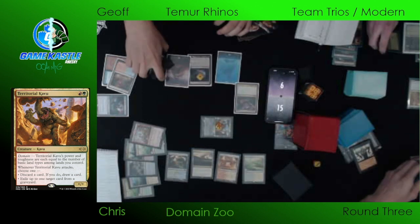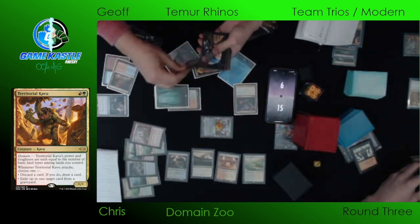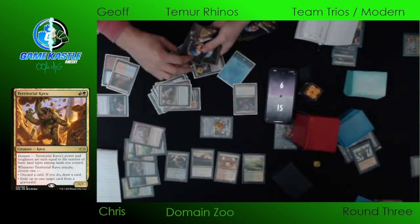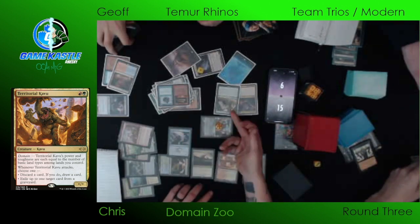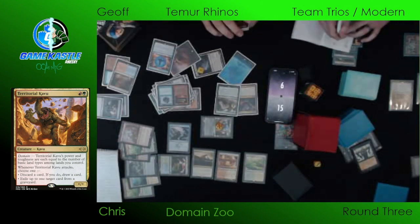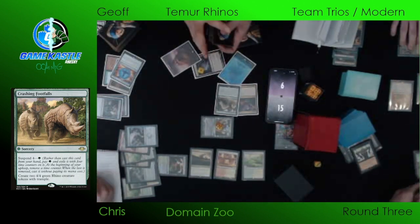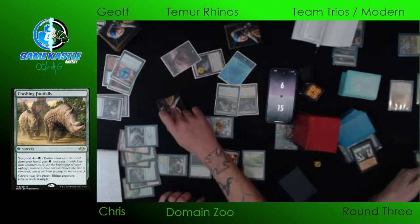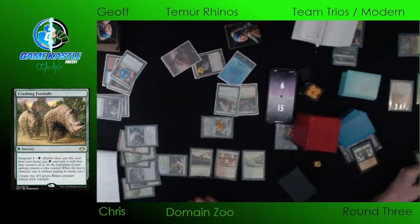Shardless Agent does not have flash. It's Violent Outburst — the cascade spell. Violent Outburst is going to cascade into Crashing Footfalls here. Jeff's going to make a couple of Rhinos, and it looks like a Stubborn Denial from Chris is going to get countered by a Force of Negation from Jeff, by pitching a blue card. So he is going to get his Rhinos.